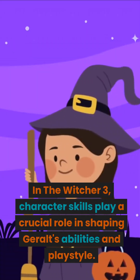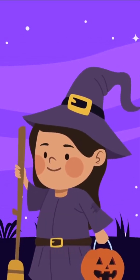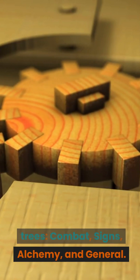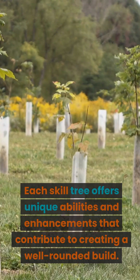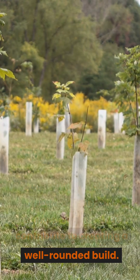In The Witcher 3, character skills play a crucial role in shaping Geralt's abilities and playstyle. There are four main skill trees: combat, signs, alchemy, and general. Each skill tree offers unique abilities and enhancements that contribute to creating a well-rounded build.